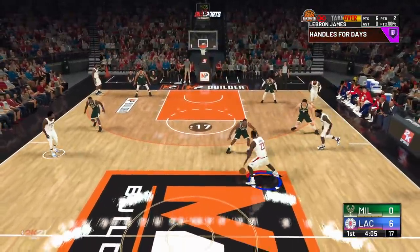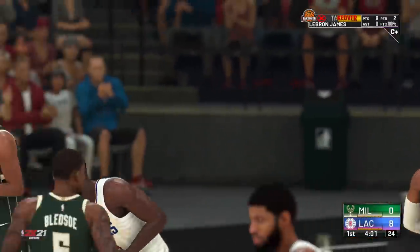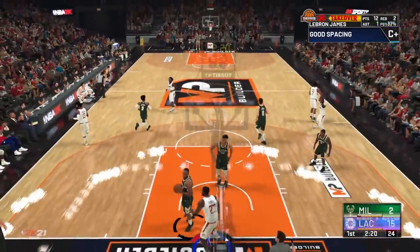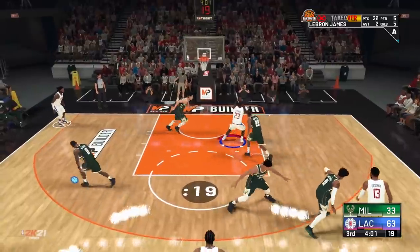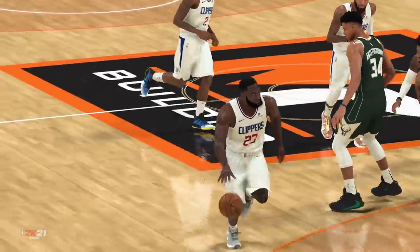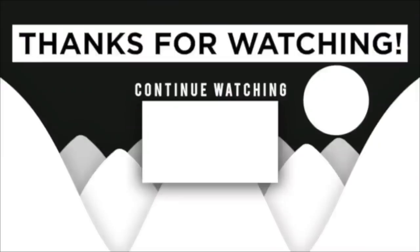We'll see how the game comes out. The hop steps in the first couple clips look pretty broken honestly. But he's still flying to the rack and throwing it down like LeBron would in real life. Overall for the first demo LeBron build I made, this one is pretty damn accurate — very well rounded, very strong, very powerful, very athletic. It's LeBron James in NBA 2K21. Drop a like, subscribe if you're new. Peace.